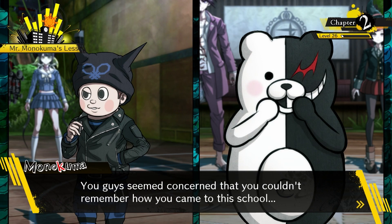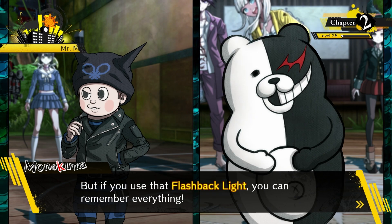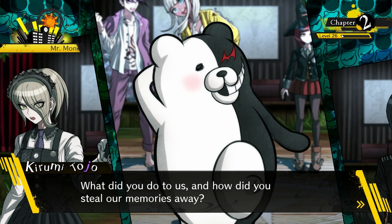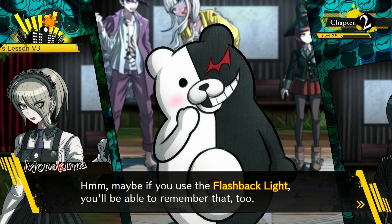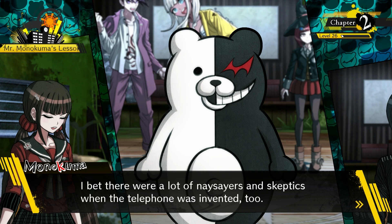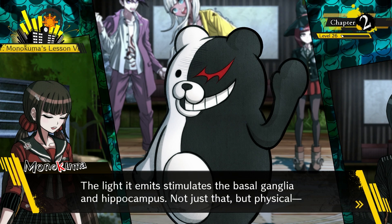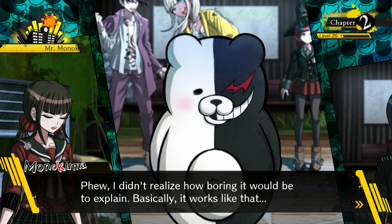Monokuma explains that everyone seemed concerned about not remembering how they came to the school, and using the flashback light can help them remember everything. Characters push back: 'So it's your fault we don't remember?' Monokuma offers a partial scientific explanation — the light stimulates the basal ganglia and hippocampus — but gives up after one sentence, saying 'Basically, it works like that.'